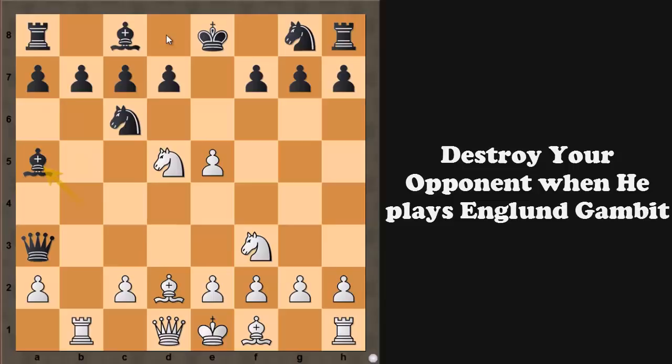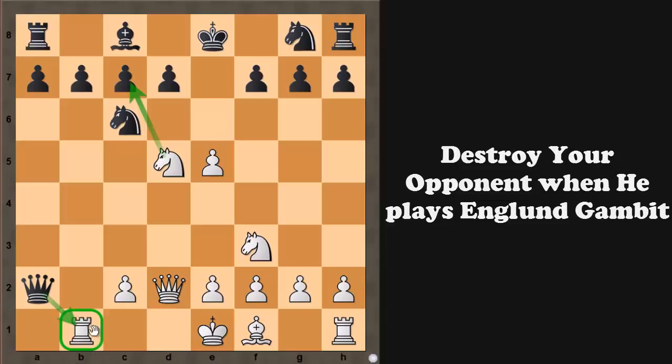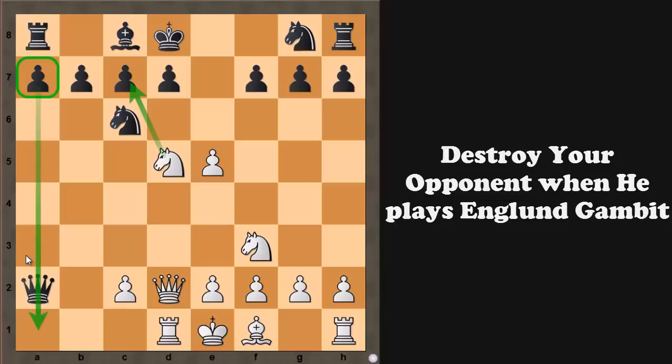If bishop to b6, we simply play rook captures b6, and after pawn takes b6, knight captures c7 check, king to d8, and knight captures a8 — after queen captures a8, white has two bishops, an extra pawn, and black's king cannot castle. This is enough to win. So black doesn't want to play that. What he can try is bishop captures d2, which is really testing. You should play queen captures d2, and now we are threatening knight captures c7. So black can try queen captures a2 because if knight captures c7 then queen captures b1 and black is even winning. So we play rook to b1, and now king to d8 — no more knight captures c7.